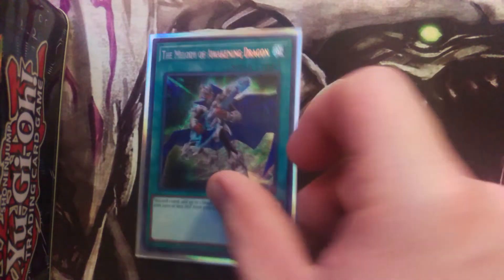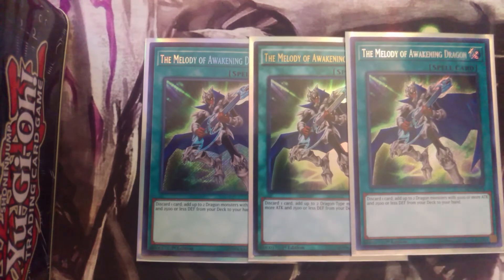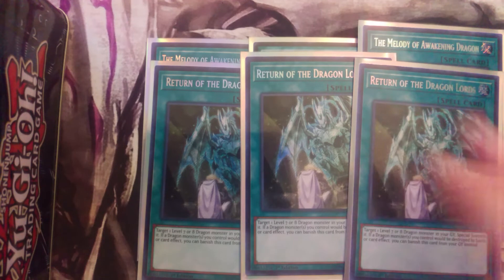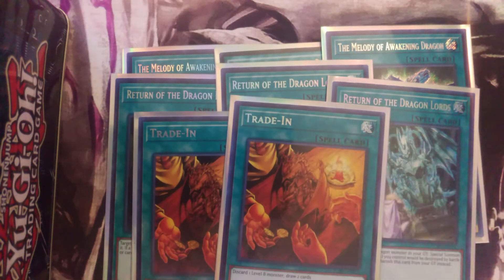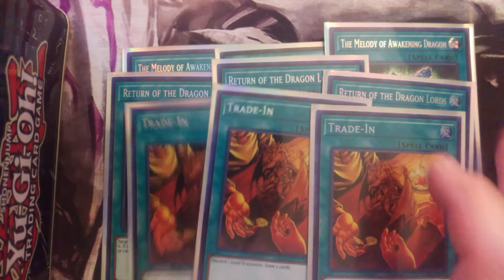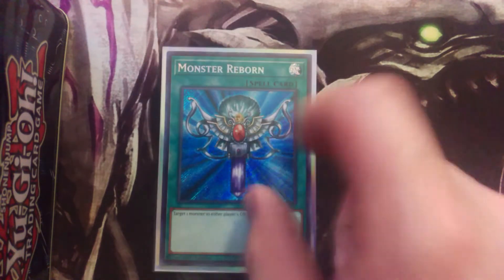For your spells — your searcher: three Melody of Awakening Dragon to search the Blue-Eyes cards you need. Three Return of the Dragon Lords because it's your Monster Reborn with built-in protection, which is the best you can get. Then three Trade-In for draw power — almost all your cards are Level 8, so ditch them if you brick with Blue-Eyes monsters to draw into something you can start combos with. Blue-Eyes bricks a lot, so recycling your hand is key.